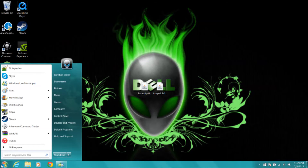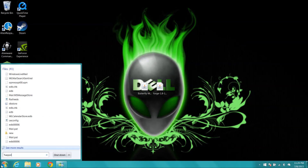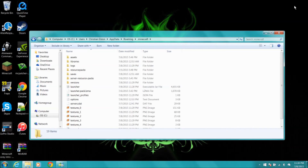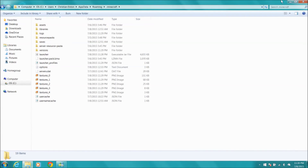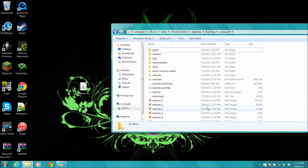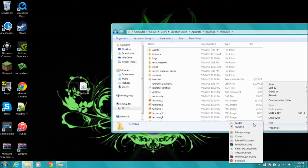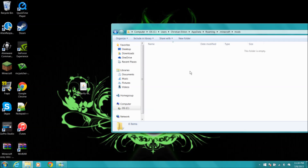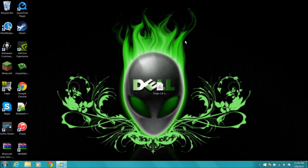Now for the butterfly mod, come over to Start and type in %AppData%, then open your Roaming folder and go to your dot Minecraft folder. You'll need a mods folder inside your dot Minecraft. If you don't have one, right click, select New, select Folder, and name it 'mods' with no capitalization. Once you have the mods folder, open it and simply drag the butterfly mod into the mods folder. Close that down and you're done installing the mod.